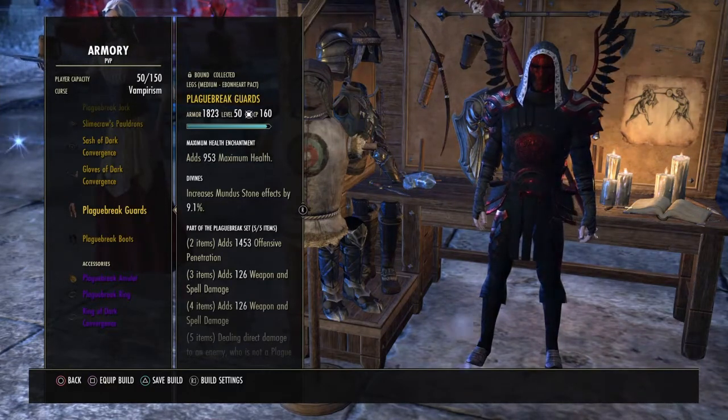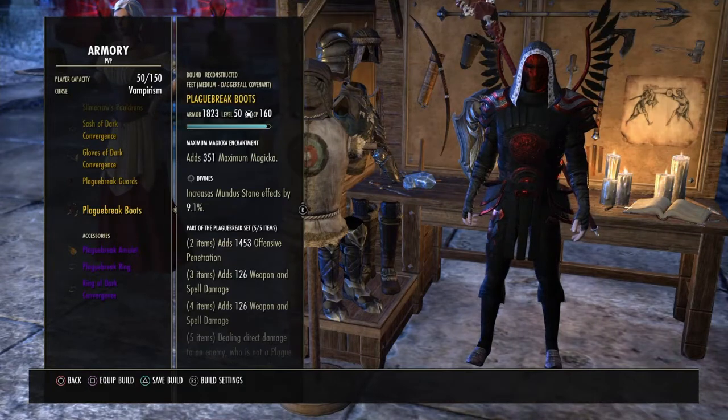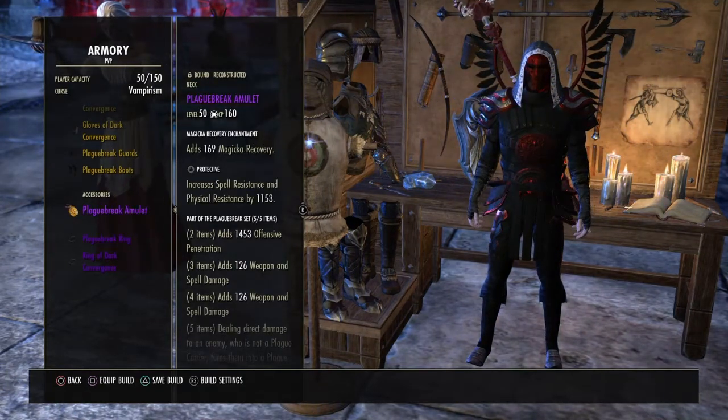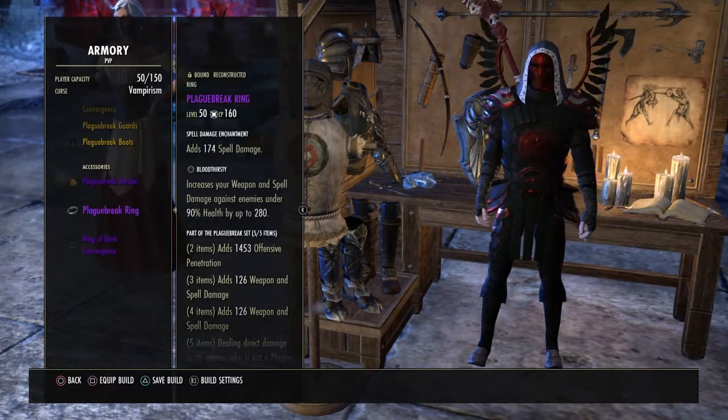Light Plague Break guards and Plague Break boots with divines, which finishes off my medium pieces for the passives. Got protective for spell resistance.